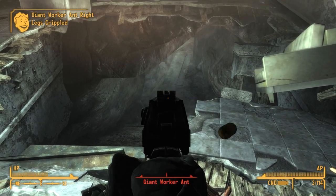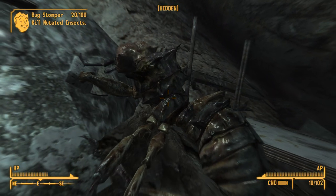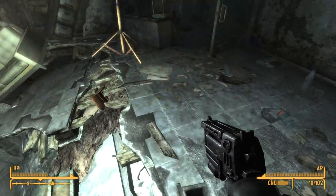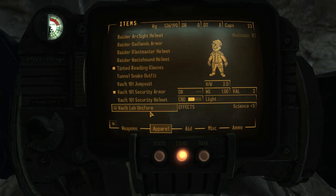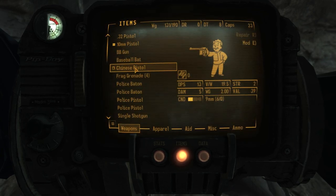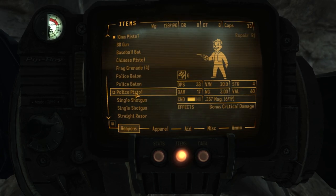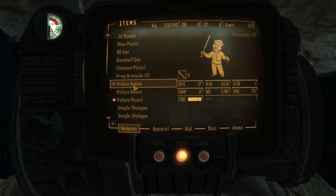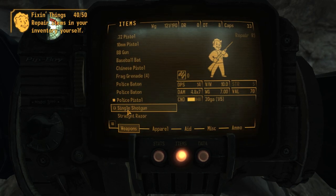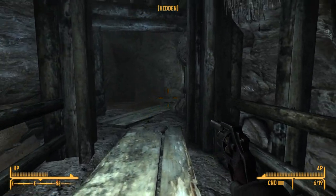Wait, there's ants in here? I don't remember there being ants. I bloody hope it's not a fire ant — I hate fire ants. I completely forgot there were ants in here. Let's take everything — I can sell it all in Megaton. Let me check what weapons I have: a .32, absolutely terrible; a Chinese pistol, probably one of the worst weapons in the game; a police pistol — that's the .357, I may make that my main. We'll keep the 10mm just in case, and repair up the single shotgun so we've got six rounds. We've got a lot of rounds for the .357 — I'm not going to complain about that.